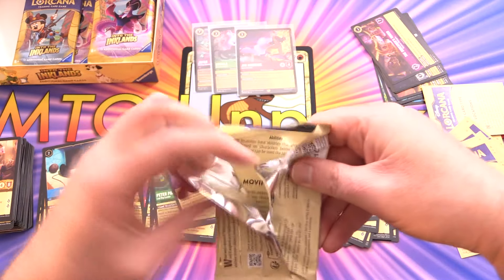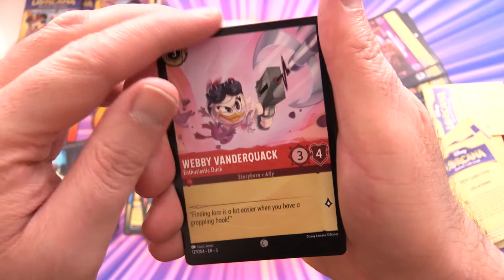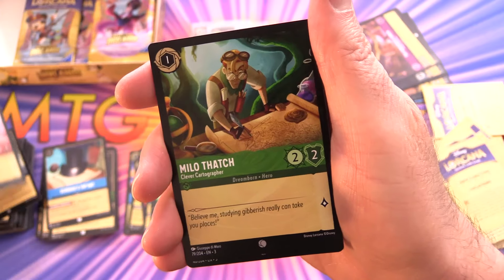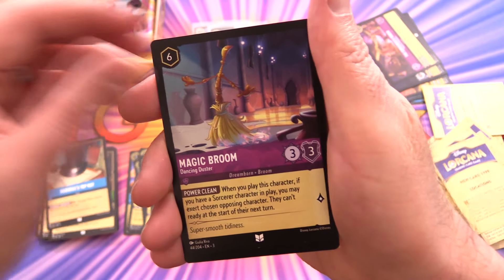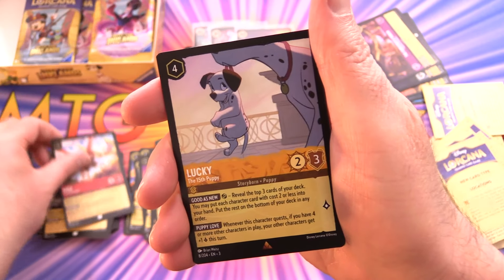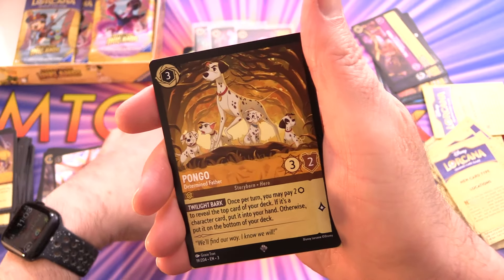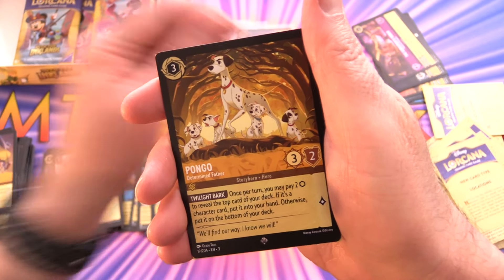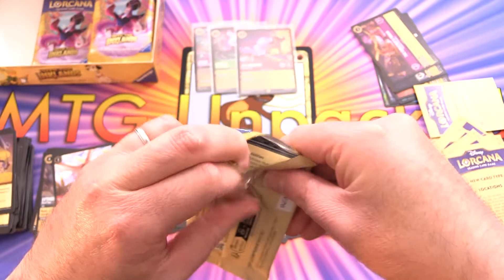Sleeving up again — three legendaries and we're not even halfway through yet, that's pretty good. Pack eleven: Gizmo Suit, Webby Vanderquack — haven't seen that one — Milo Thatch again, Magic Broom, Repair, Boss's Orders, Lithos, Maui. The rare is Lucky — the 15th puppy — along with super rare Pongo. Lots of 101 Dalmatians stuff here. Jetsam in foil this time.